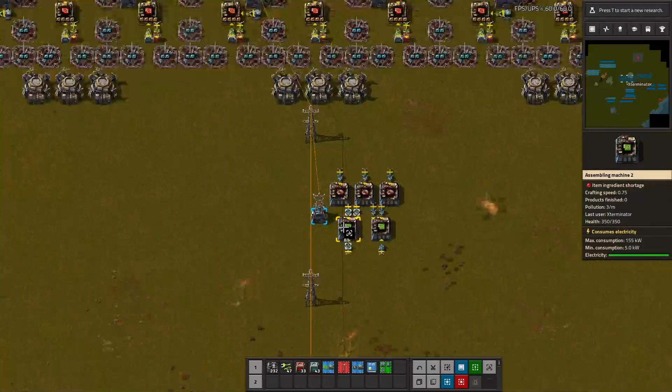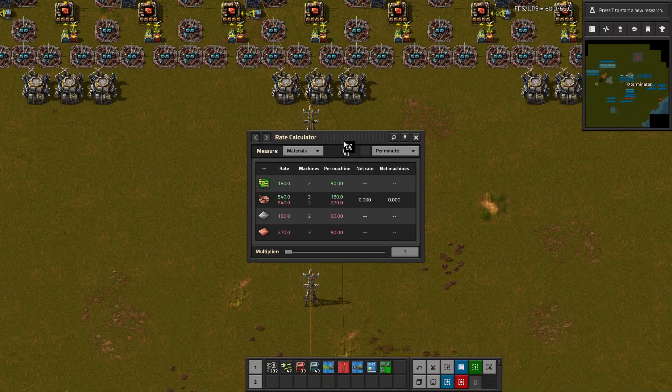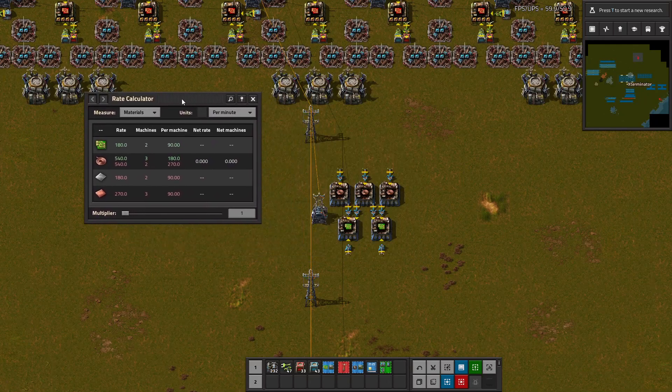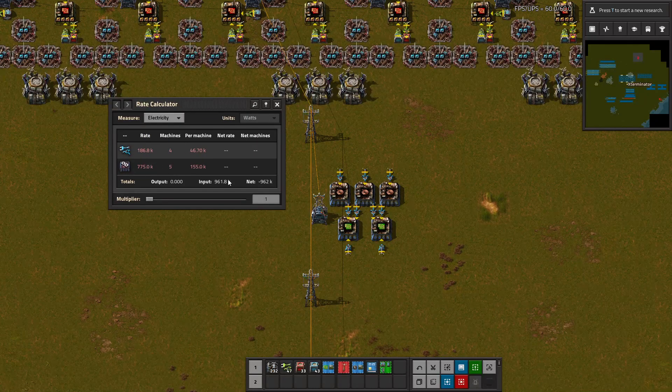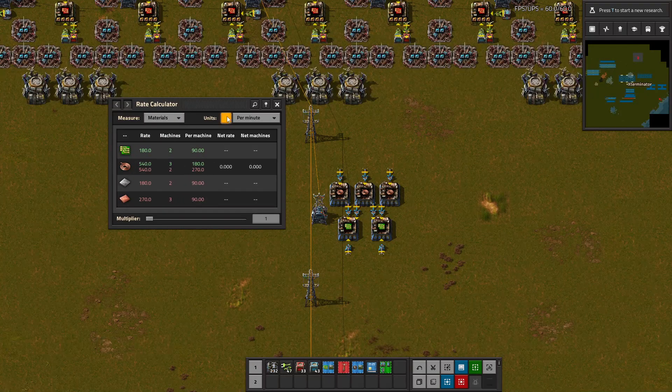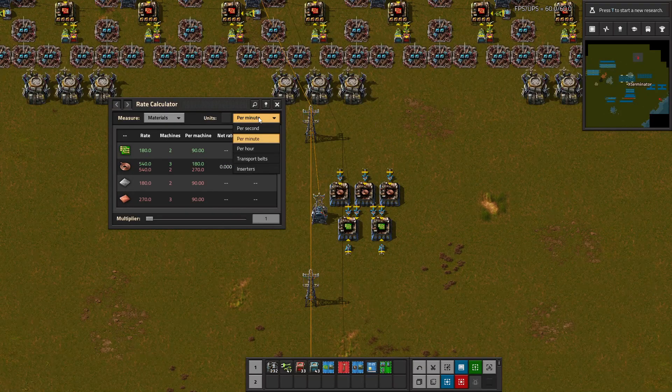For something super simple, we'll just do like a very basic circuit build. If you needed to know the exact input amount and how much this will make, you just select these and it gives you this pretty intuitive GUI here. So you can measure materials, or measure electricity if you wanted — I would find that less important, but if you want that it is there. And then this is what's really nice: you can measure per minute, per hour, transport belts, inserters, or per second, which is super helpful.